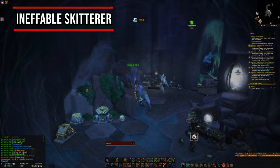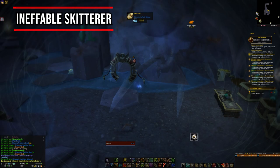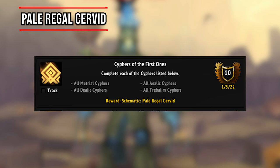Now an interesting one — the Ineffable Skitterer is given to you by the Shade of Ibic, but you can only speak to this NPC once you are dead in spirit form. So what you need to do is die near Firim's Cave, then go into the cave and speak to him at the back while you are dead. The schematic for the More Adapted Raptora has a chance to be looted off Moresworn Hulks around the Endless Sands area in Zereth Mortis — another one you'll just need to farm.